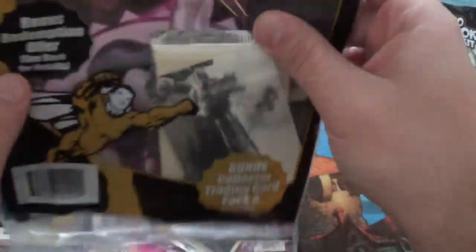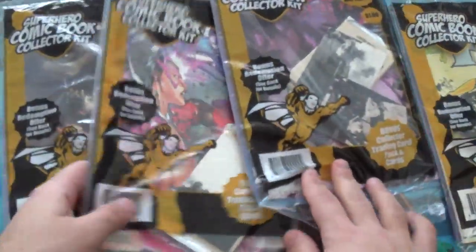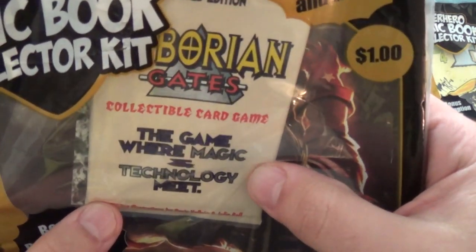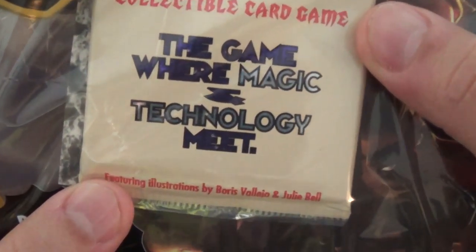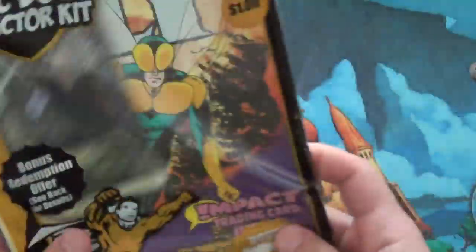If I can kind of finagle it so you can see — I'm finagling! Alright, there's a pack of Hyborian Gates. Right here, this one's already out. Hyborian Gates collectible card game — the game where magic and technology... meat! Alright. So I got three packs of that, and one pack of the X-Files card game.